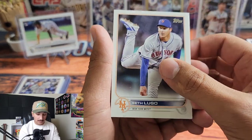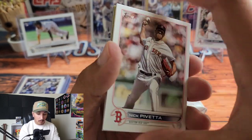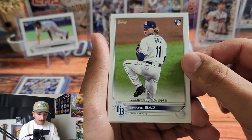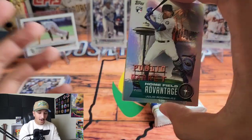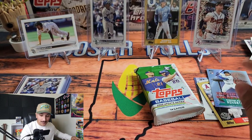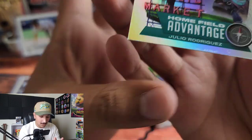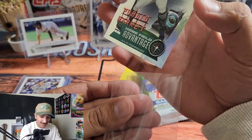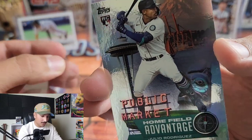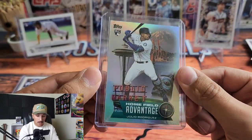Brendan Donovan, Adam Engel from the White Sox, Nick Pivetta, Carlos Rodon, Shane Baz Rookie Debut — hopefully he can get healthy. Manny Piña in the blue parallel. Almost dropped a card — okay, it's fine. And then — Home Field Advantage... Julio Rodriguez! Being super careful with this one.